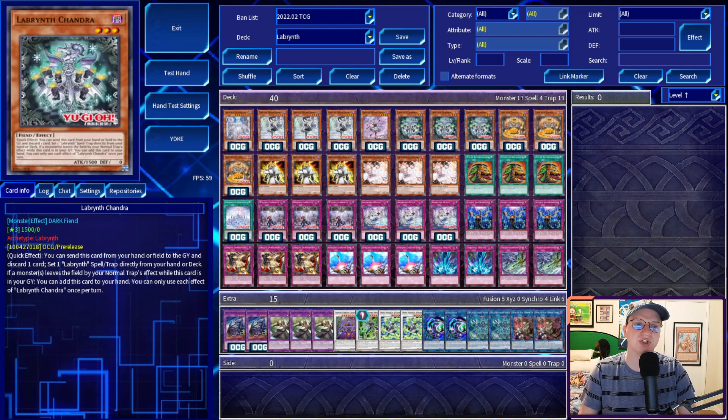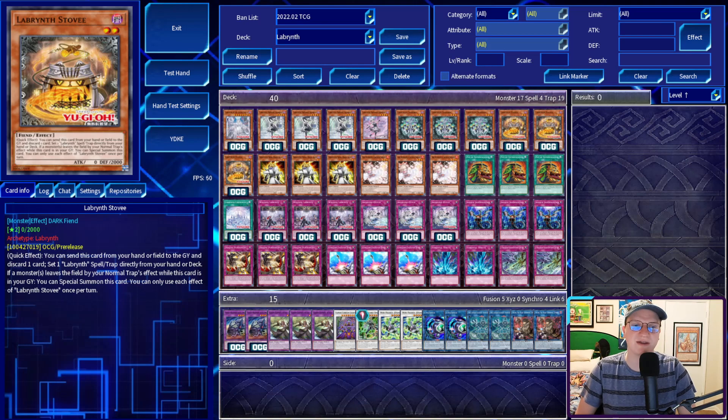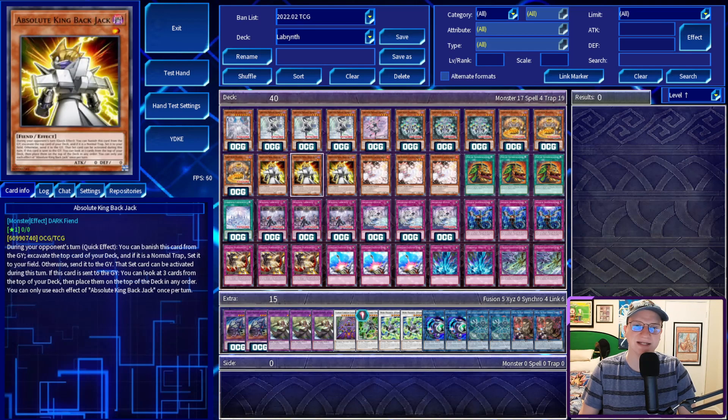For furniture, we're on three copies of Chandra and three copies of Stovey. They both have the same first effect: you can send this card from your hand or field to the graveyard and discard a card to set a Labyrinth spell trap directly from your hand or deck. If a monster leaves the field by your normal trap's effect while this card is in your graveyard, Stovey special summons itself and Chandra adds itself back to the hand. Finally, we're on Backjack, a very old card that allows you to, during your opponent's turn, banish this card from the graveyard, excavate the top card of your deck, and if it's a normal trap, set it and you can activate it this turn. If it's sent to the graveyard, you can look at the top three cards of your deck and place them back on top in any order, so you're always hitting a trap.